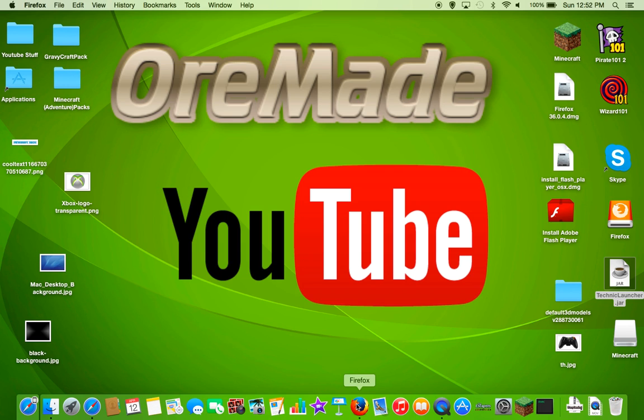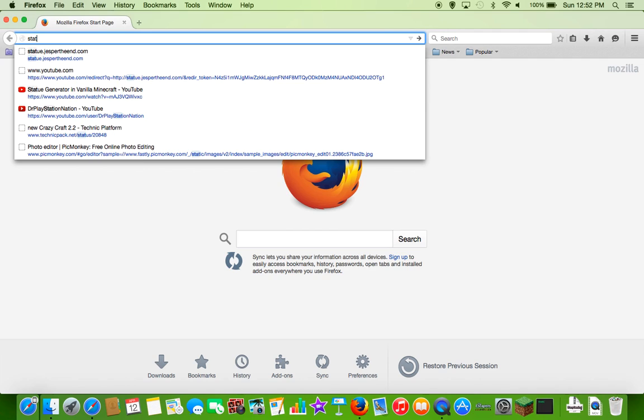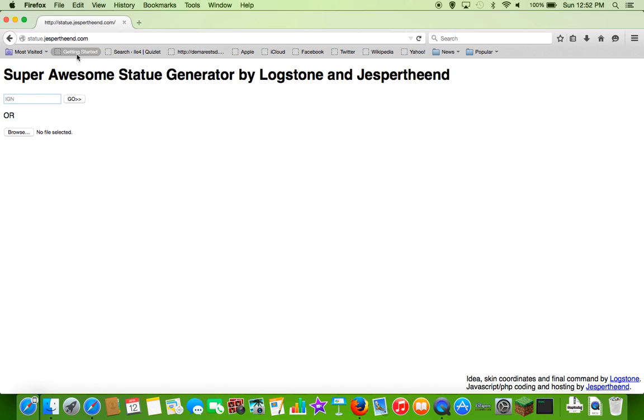Alright, go to your web browser — use whatever you use — then go to the statue website. We'll put the link in the video description. Where it says IGN, you can either put in your Minecraft username or browse your skin file. I'm just going to do my username because it's easier.